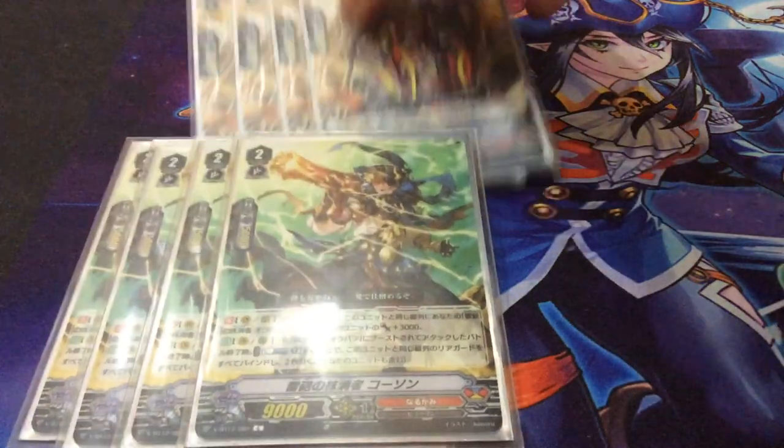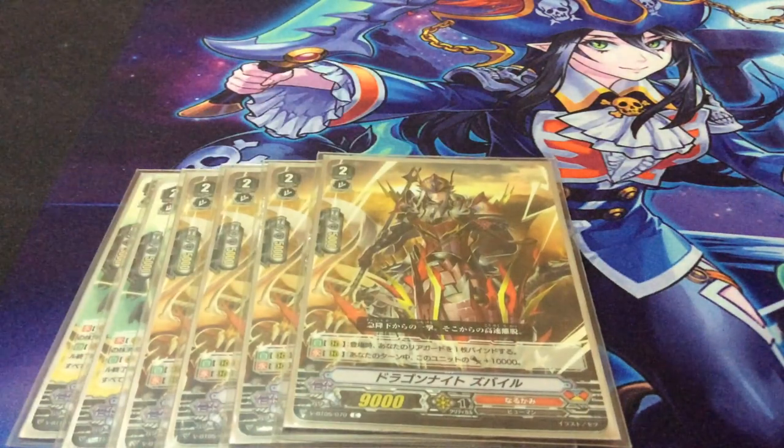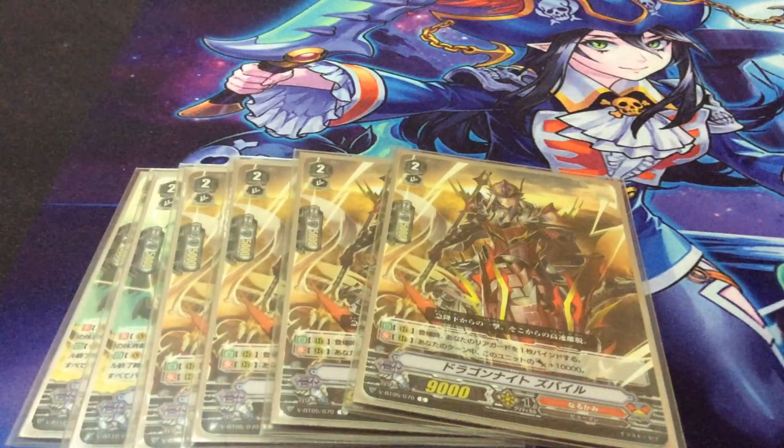This guy was actually introduced in Set 5, and when they introduced him I knew from the start that they were going to do Dungaree in V — and I was right. When he's placed, you're just binding one of your rear guards, and then during your turn he gets 10,000 power. So he's a consistent 19k attacker and he's the strongest grade 2 in the entire line-up besides Renren, who can scale up to 24k. With an X skill he goes even higher. You don't really want to ride him, but on the rear guard circle he's really good.